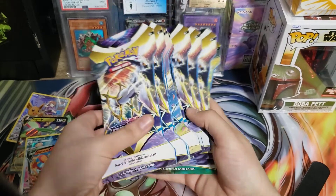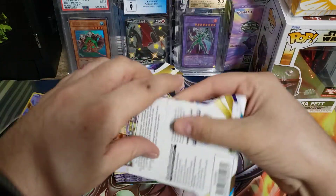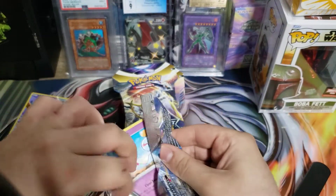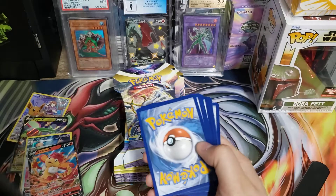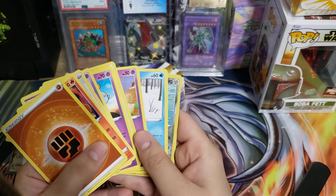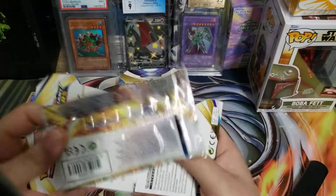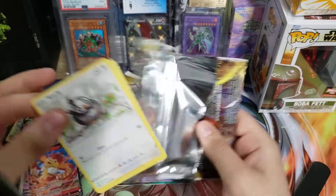Let's see, we got about eight or so left, give or take. I've seen everyone else pull some Charizards so maybe we'll get lucky — all it takes is one pack. Lost Origins — actually I think that's the first holo I've seen. That's pretty good because usually those coat cards I used to get a lot of holos.